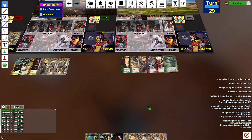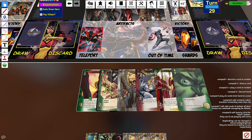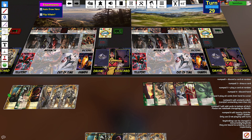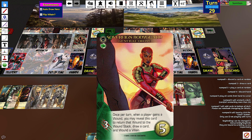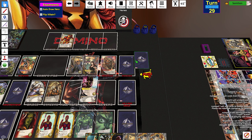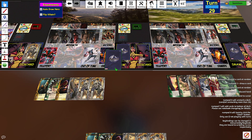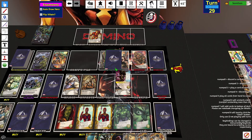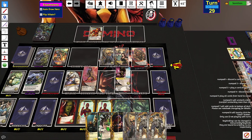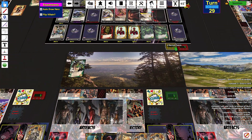Twist seven — each player gains a wound. I do have the way to stop this. I'm going to give the wound to this side and prevent this side's wound. So this side gains a wound, this side prevents the wound, returns it to the wound stack, and then wounds a villain.